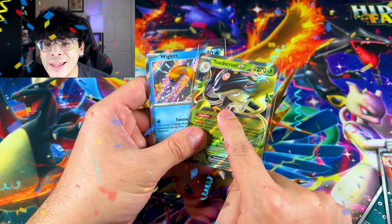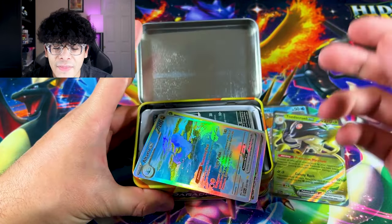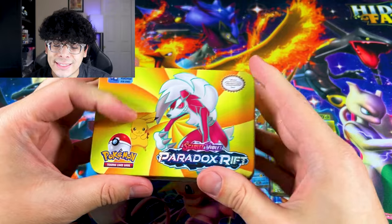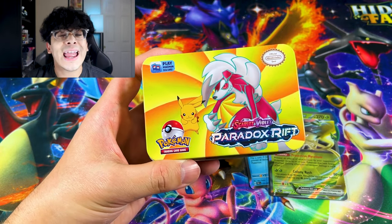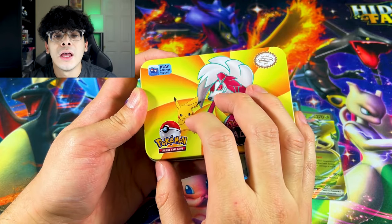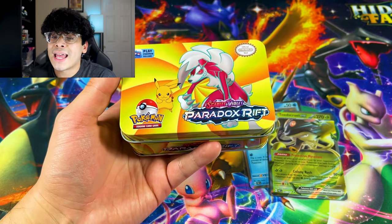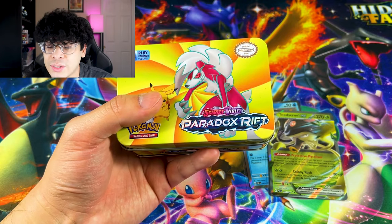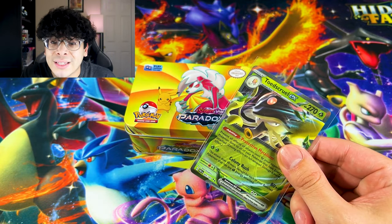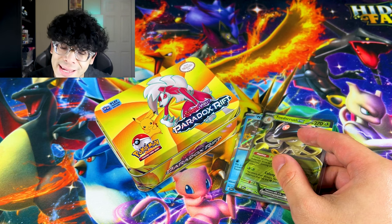So we pulled two hits, and on top of that, we pulled almost every single Ultra Rare from Paradox Rift fake tin. But guys, the moral of today's episode is: if you see a weird looking tin like this, stay away from it. Unless you just want to open it for fun, don't pay more than a couple dollars, because this is absolutely not real — not even the tin is real. But it's good for storage. I hope you enjoyed today's episode. Let me know if your guess was correct — the real tin did win. If we didn't pull the Wigglet, the fake tin was going to be the winner. With that being said, I'll catch y'all in the next one. Peace.